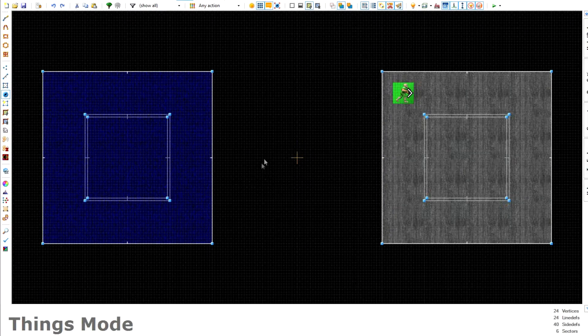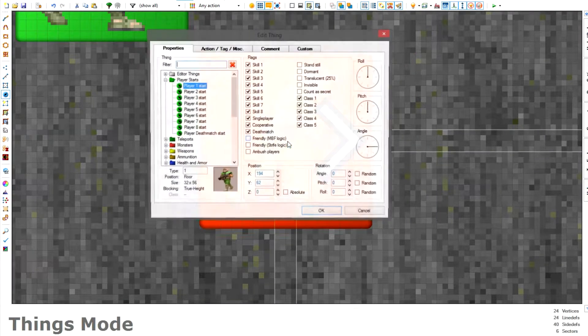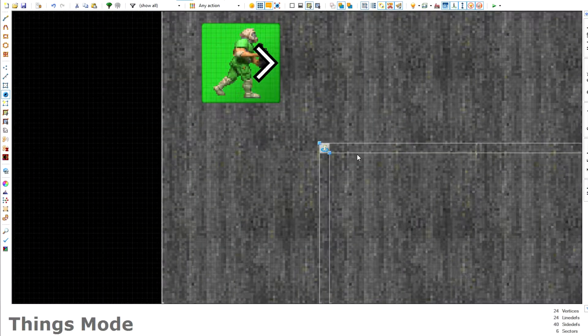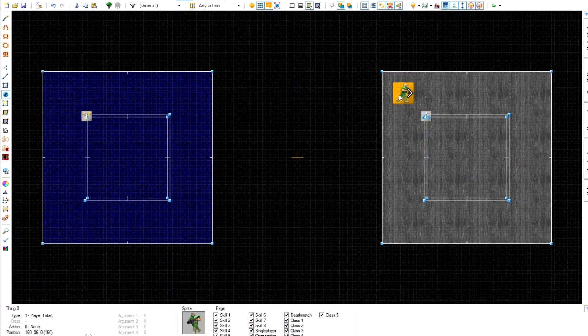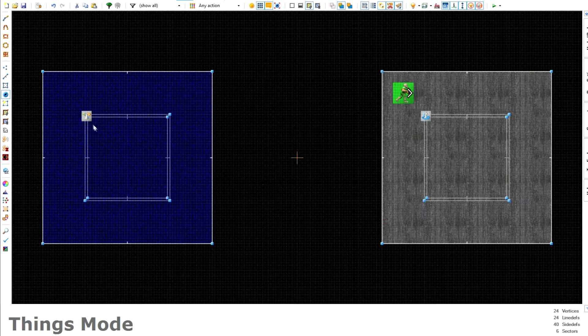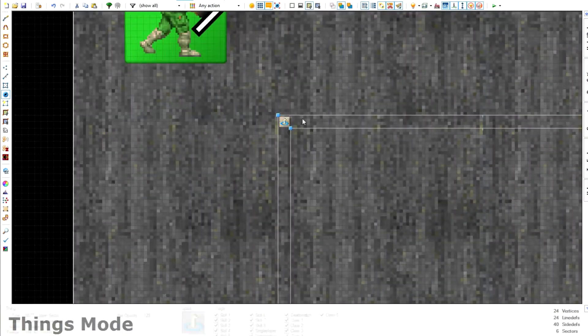There are three phases in total, and there are a few more things to complete phase one. Go to things mode and place a portal item in between the two squares in the corner. Select 'upper sector portal' for the upper sector and 'lower sector portal' for the lower sector. What this does is allow the player to see the opposite sector before they fall in. Select both portals, click 'new tag', and give them both a tag of one so they coordinate with each other. Place them in the same spot within the fake holes.